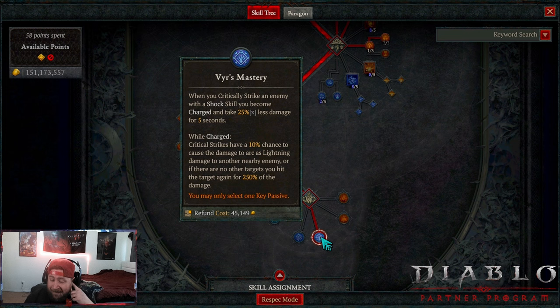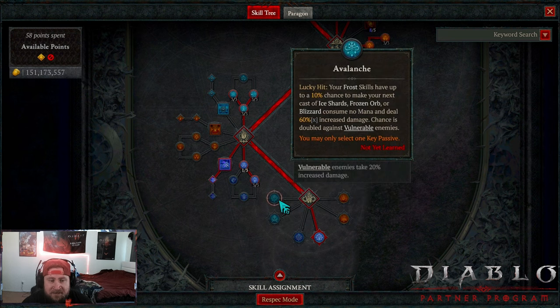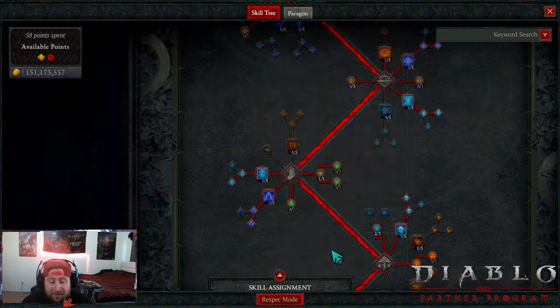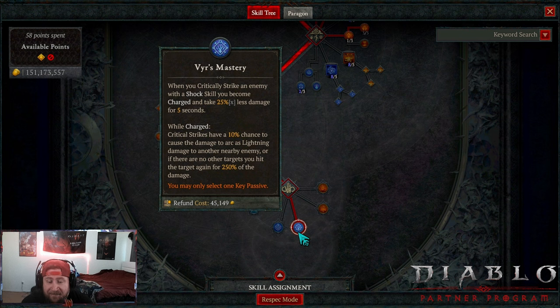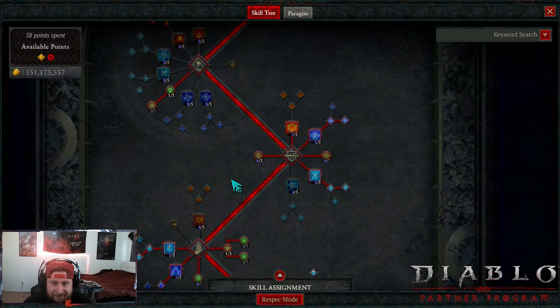We're going with Vyr's Mastery for our passive. For Blizzard there's not really a key passive that is super good - none of the frozen ones are great. Shatter doesn't really help us, Avalanche doesn't help us, because the free cast of Blizzard is nice but it's 60% multiplicative damage on Blizzard, not on the ice spikes that form. Vyr's Mastery is fine - when we get a crit with a lightning skill from Unstable Currents or Lightning Spear, we'll get the increased damage.